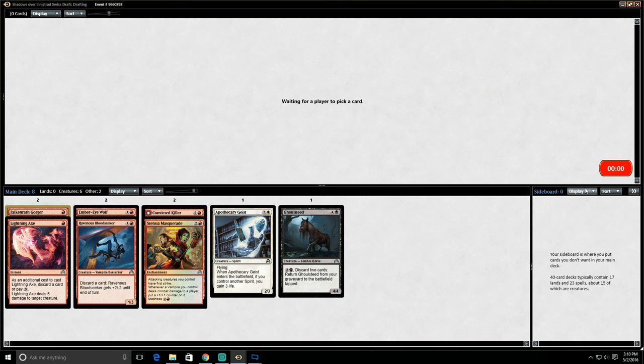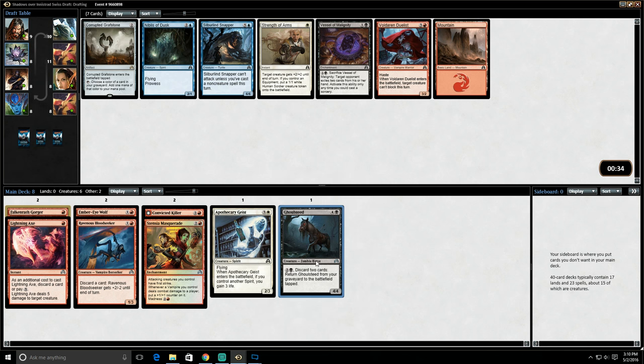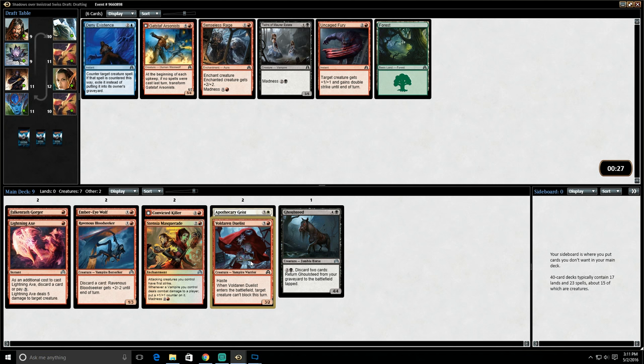Looks like the pack is stuck or something. Let's see if there's anyone in the draft that we know — Harrison the Shark, what a great name. I don't know anybody in our draft. Ravenous Bloodseeker and whatnot, but if this is still here and it made it all the way around, it's possible that there were just no good Vampires for people to take. So I think we're gonna take the speculative Voldarian Duelist.